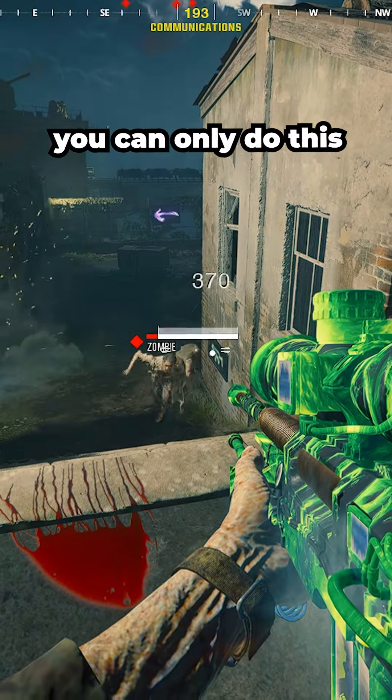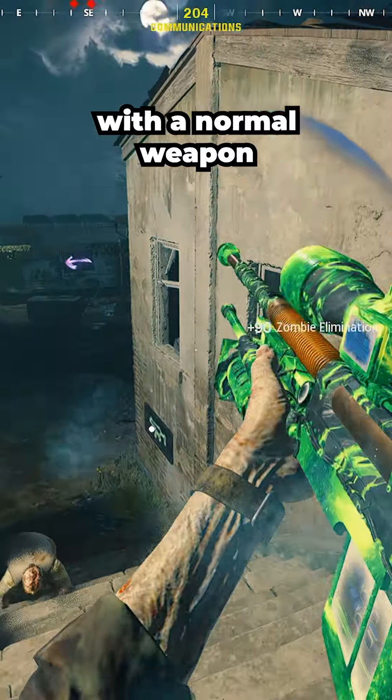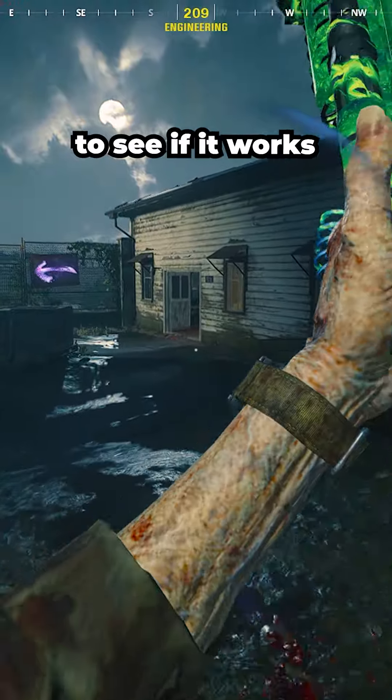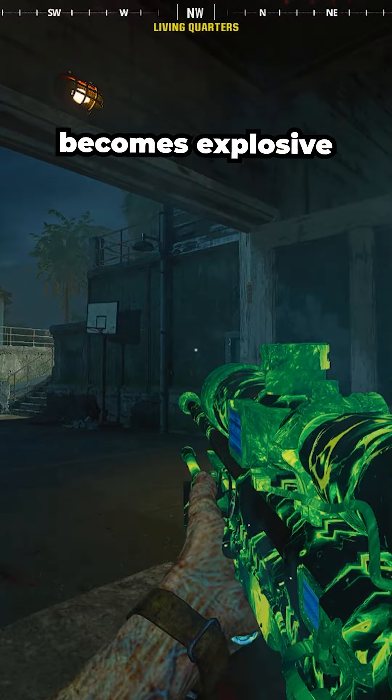For the basketball easter egg, it seems like you can only do this with a pack-punched explosive weapon. I couldn't get it to work with a normal weapon, but you guys can try it with some other weapons to see if it works. For this, I used the LR 7.62 and pack-punched it because it becomes explosive.